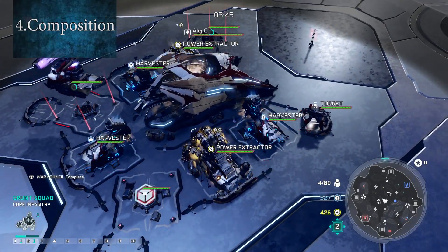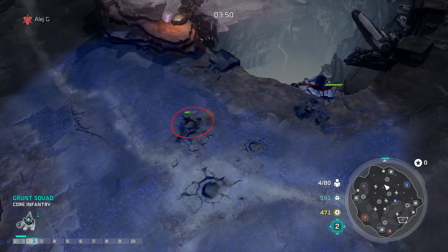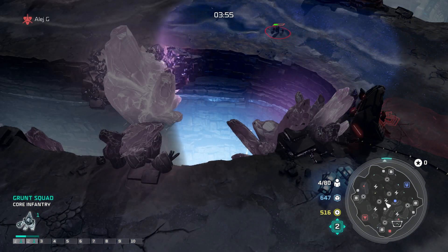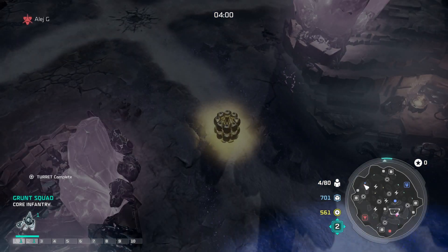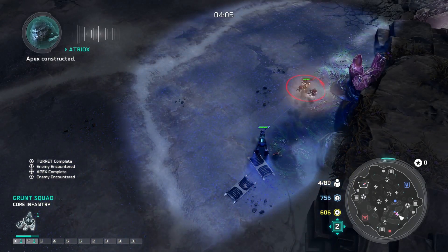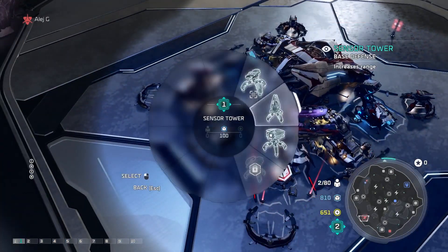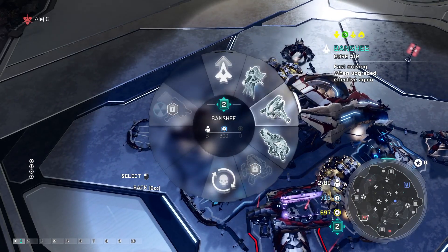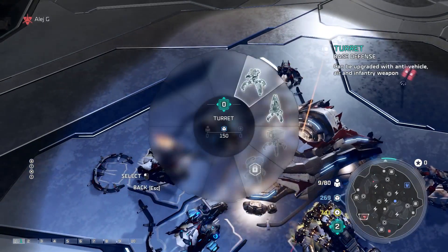Number 4: compositions. Make sure to learn what counters what. Halo Wars 2 relies on a rock-paper-scissors mantra: air beats vehicles, vehicles beat infantry, infantry beats air. But it's more complicated than that — with upgrades, for example, level 3 infantry can take on level 1 air. A well-balanced army is always better than a single-type army. Scout to see what your opponent is building, counter their composition, and then be ready to switch again, because once you kill off their army they'll try to counter you. Always try to be one step ahead and learn your compositions.